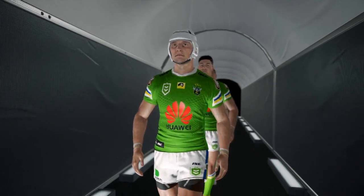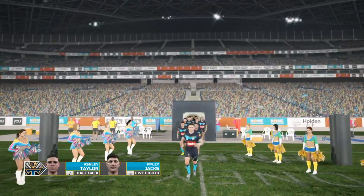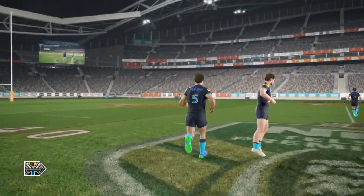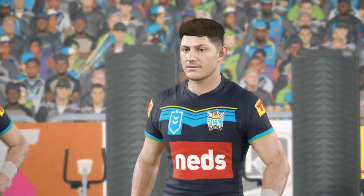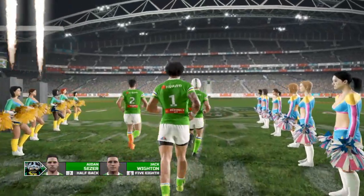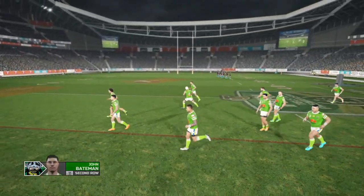They've obviously had a good year. As we get the little cut scene walkouts - it always looks good. I say it every time we get that little cut scene, the aesthetics of this game look good. The fire display and the cheerleaders look pretty ordinary though. The big blocks next to the cheerleaders look very very weird, they look awful.